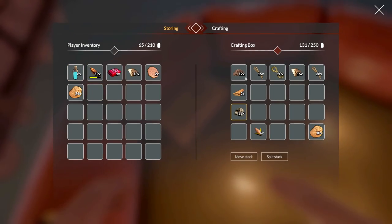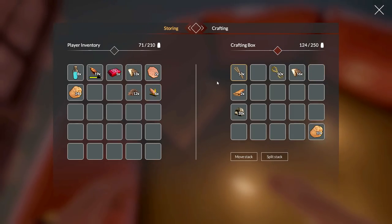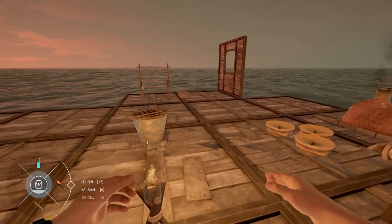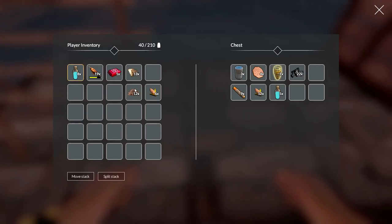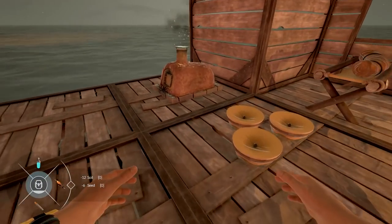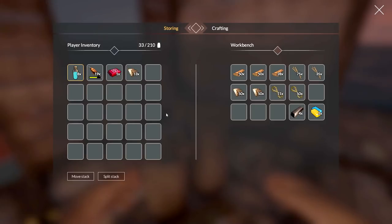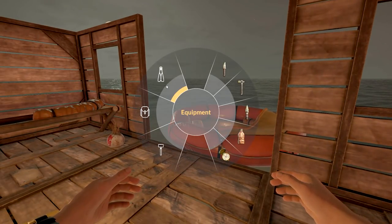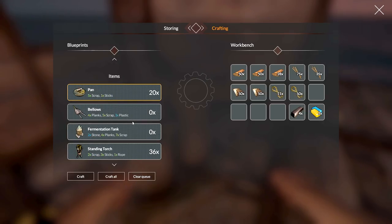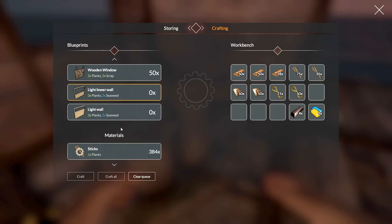I'm going to grab this and start placing some items in here since we're running out of room. We have a whole lot of room in this chest. There are extras of the same thing too — we should probably make another chest at this point. We're running out of room for everything. I found some dirt, I think from the chest down below. There's our special vase. I still have one more item to go in the smeltery.